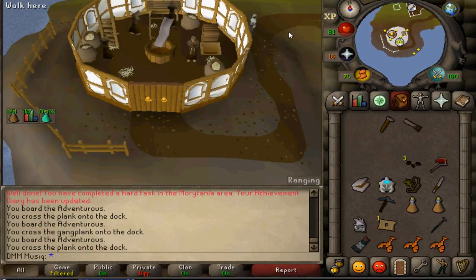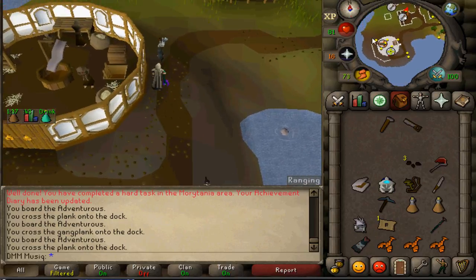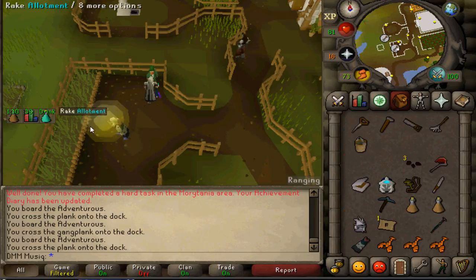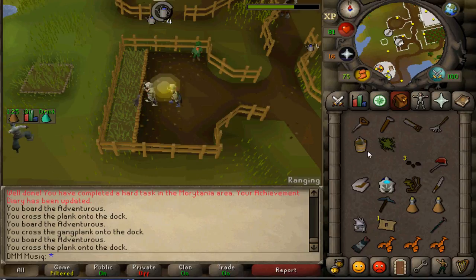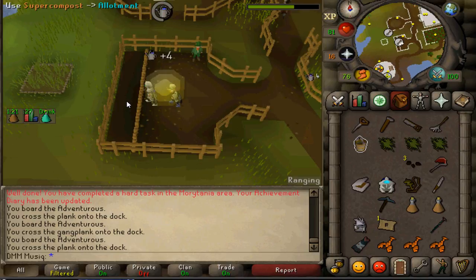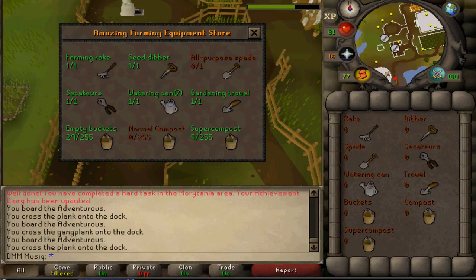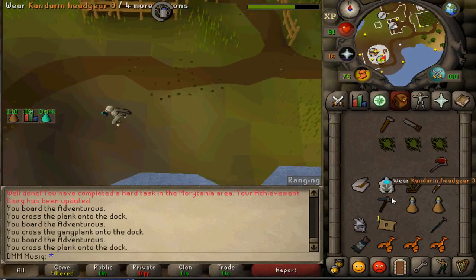Open the door and go to the Farming Patch, which is located just east of the Herb Patch. Use Super Compost from your Tool Leprechaun, rake the allotment, apply Super Compost and then plant the Watermelon Seeds. Store your equipment and then use the Altar of Tranquility to teleport back to Mos Le'Harmless.